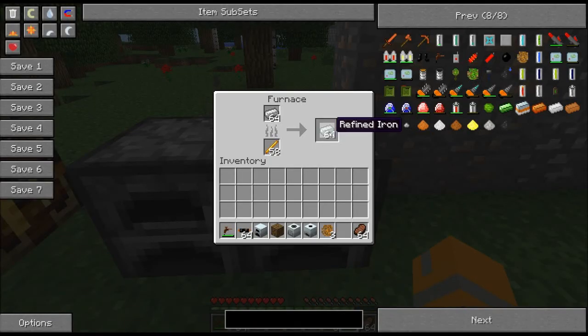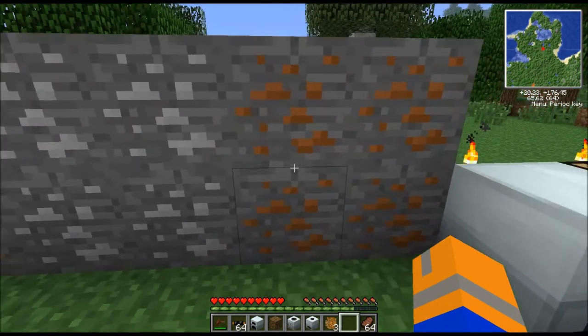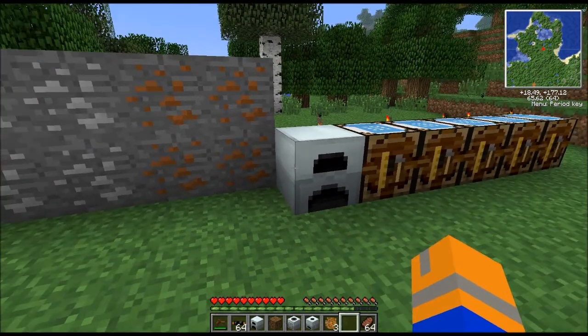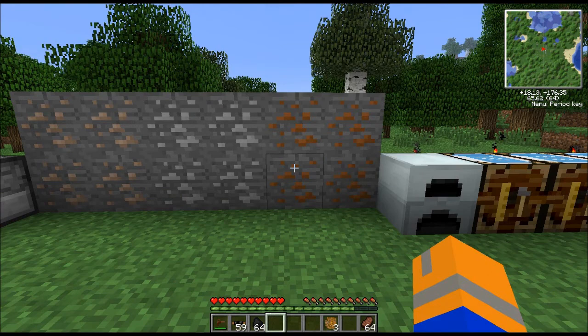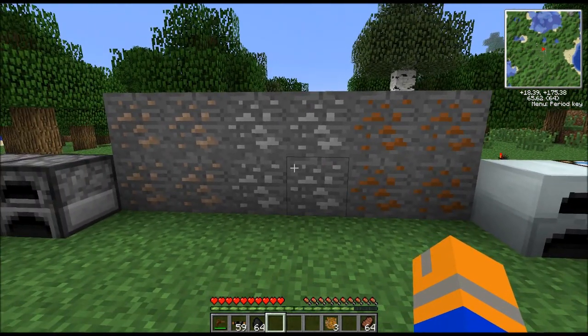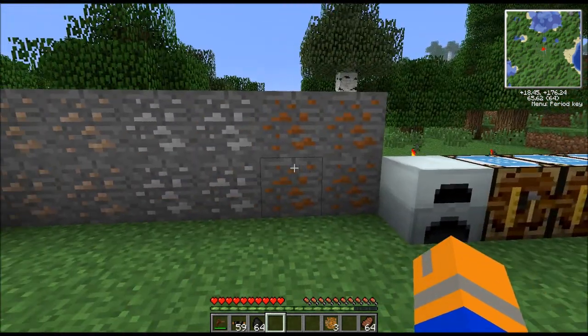Next we're also going to need some refined iron — regular iron ingots in the furnace gets you refined iron. We've got tin ore, which looks like this — you're going to refine up some of that. And copper ore, looks like so — you're also going to need to refine up some of that and make some ingots with it. The copper ore can be found relatively near the surface and the tin ore is found midway down and then closer to the bottom. You're also going to need a little bit of redstone before you can get anything started.